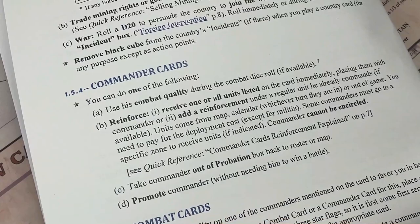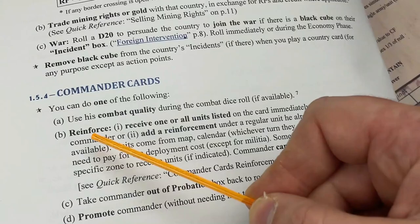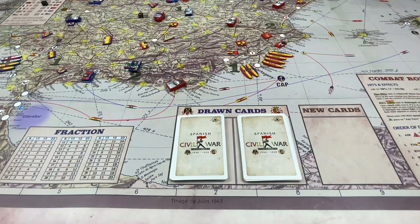Now we're going to talk about reinforcing. We'll use the combat qualities later, because those are also used with the combat cards, so we're going to keep that to the end as a quick summary. Right now we're talking about how to reinforce the commander by receiving one or all of the units listed on the card, or to add a reinforcement to a regular unit that that officer already commands.